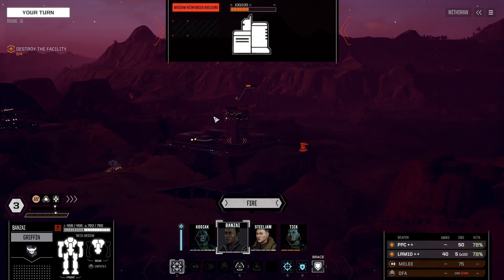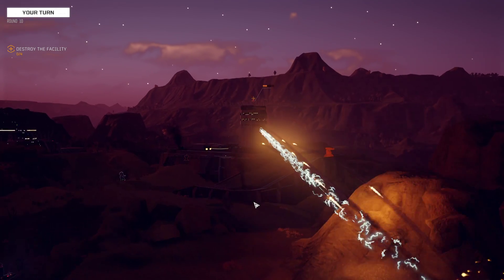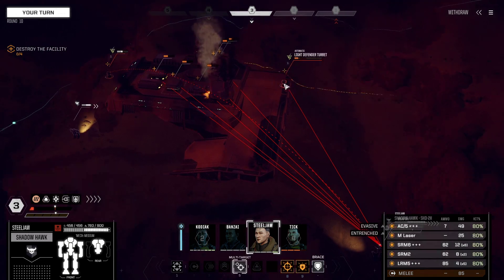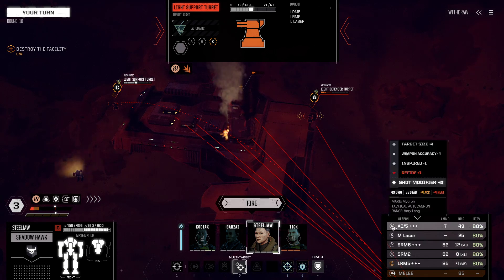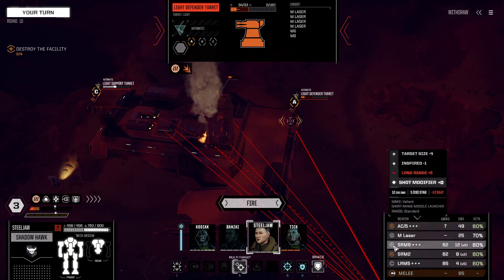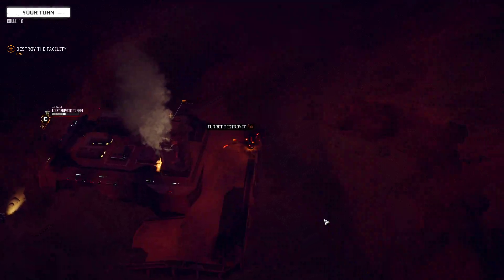Banzai might just be going for buildings now. Looks like just buildings left. Are you seriously missing that? We'll fire our LRMs at the other turret on the other side. How's this turret looking — they're actually pretty strong still. Oh, this is the defender turret. Let's put our AC on it. SRMs can fire on the building, and the medium laser on that turret too. Got it. Didn't need to do that. Structure down. It's history. Kodiak's sparking a bit from the internal damage. The only targets we have are buildings. Our AC's not going to take down a building. Fire the medium military building — missed anyway. Our ACs are terrible today.